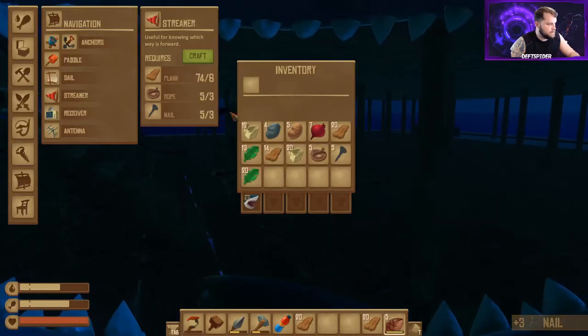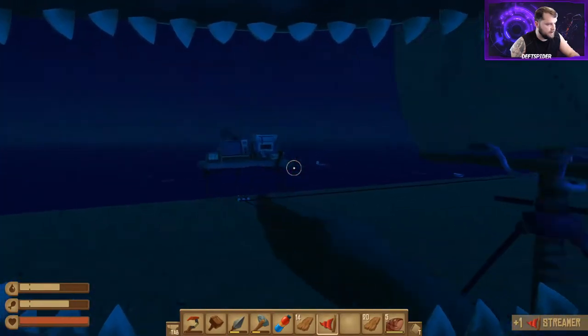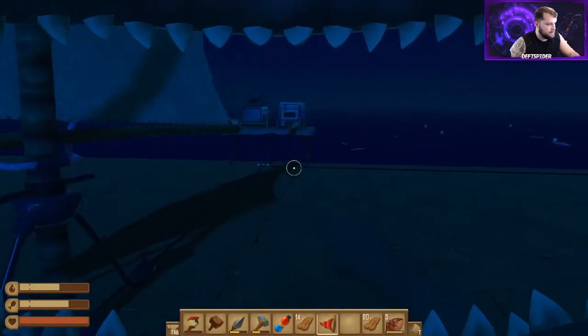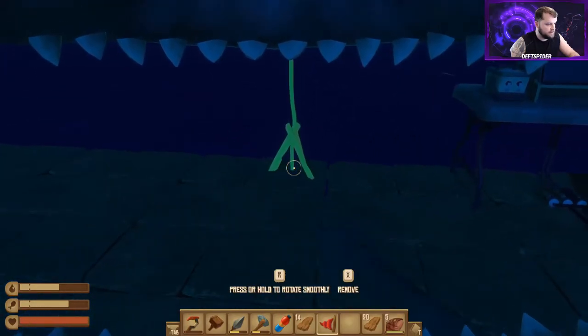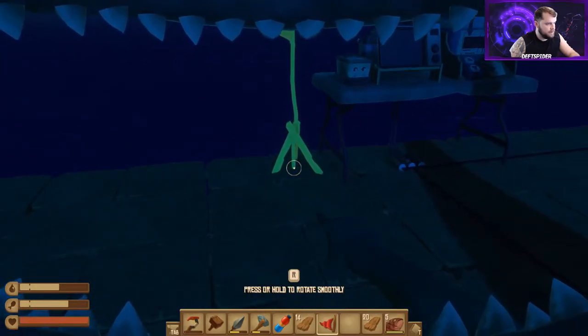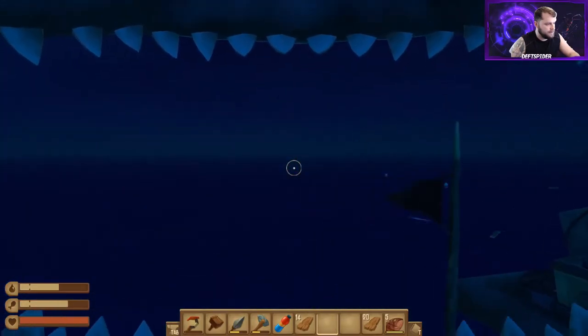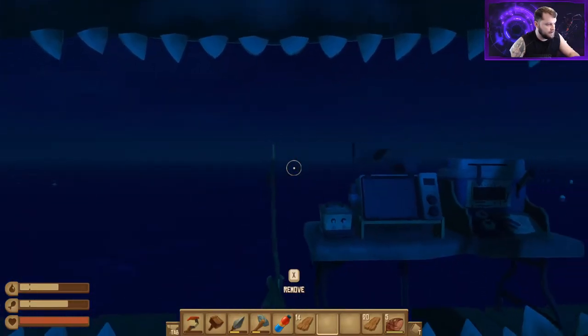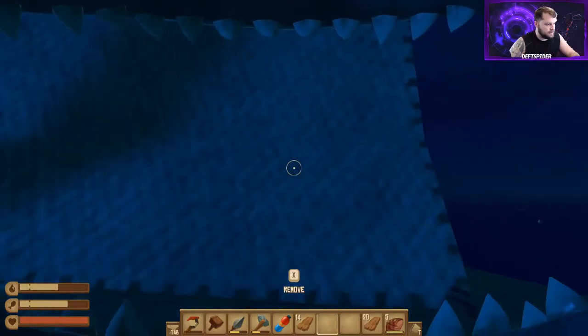With this item it tells you the wind direction — pretty much which way your raft is going to float naturally. I usually keep mine close to the monitor so I can see which way I'm going, and eventually I'll move it once I put the steering wheel in. So the wind's going that way, and now that I've opened the sail we're headed for the island.